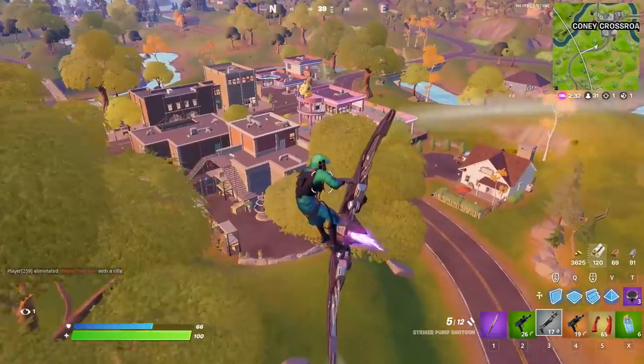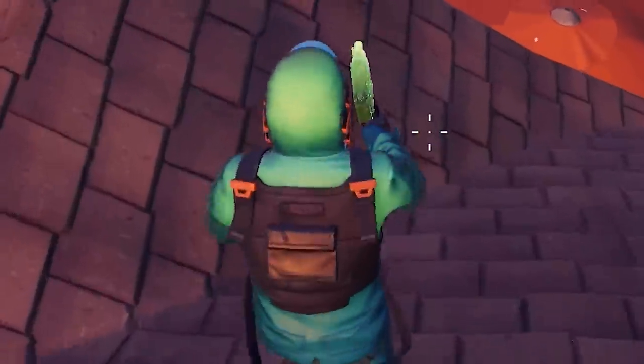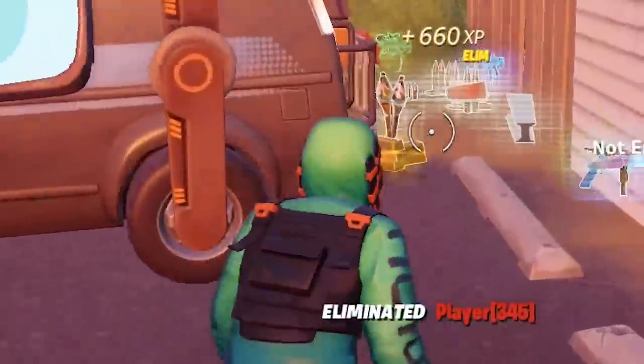I spotted somebody. This guy might not even know that the machine pistol is in yet. Look at him — he's literally holding one, I think. I can see it in his hands. Let me just take that machine pistol off your hands real quick. Tag 23 — that was a little robot. Dude, this thing beams.